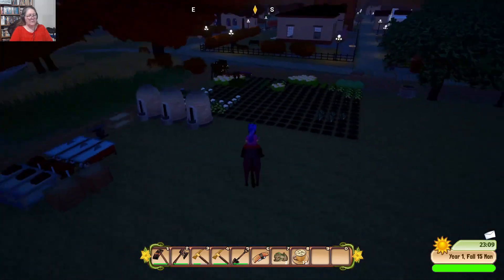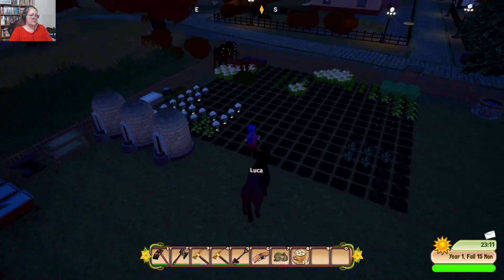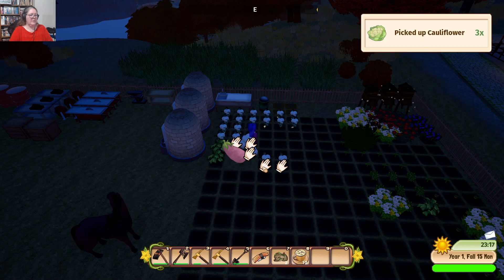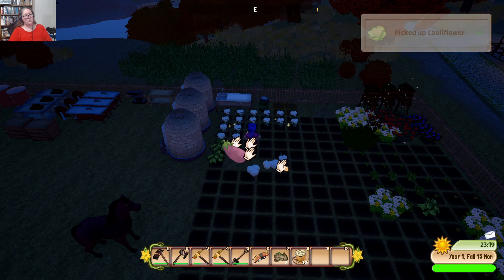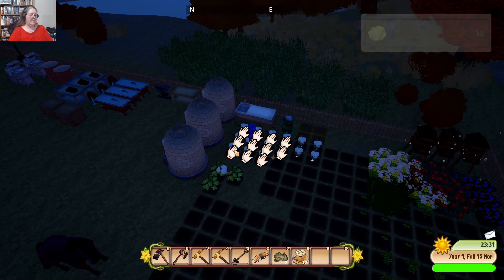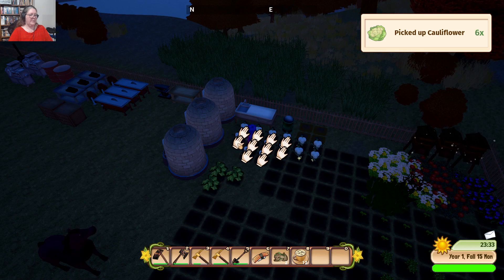What's growing over there? That looks good. I am growing — that's where I saw my eggplant, it's just not ready yet. Cauliflower! We can have cauliflower soup or something. If we had cheese, we could have cheese and cauliflower soup. This is fall — I've got to remember to pick all my flowers before the last day. Maybe on the 27th we'll pick all the flowers, the bees will go dormant, and we'll just sell the flowers at auction.